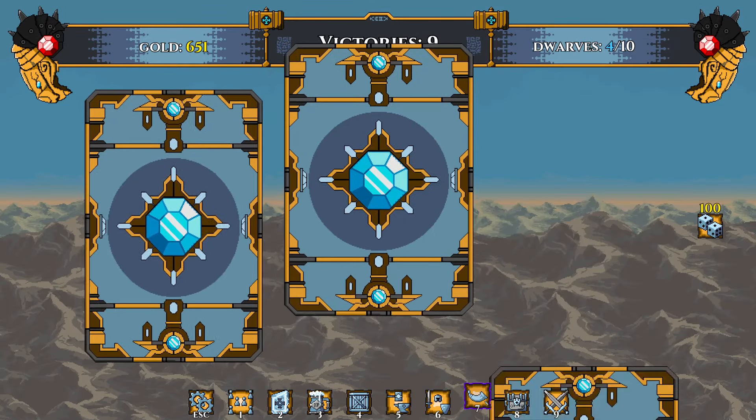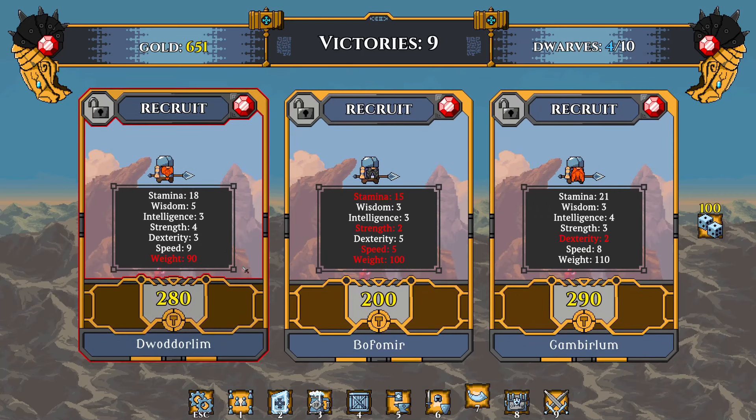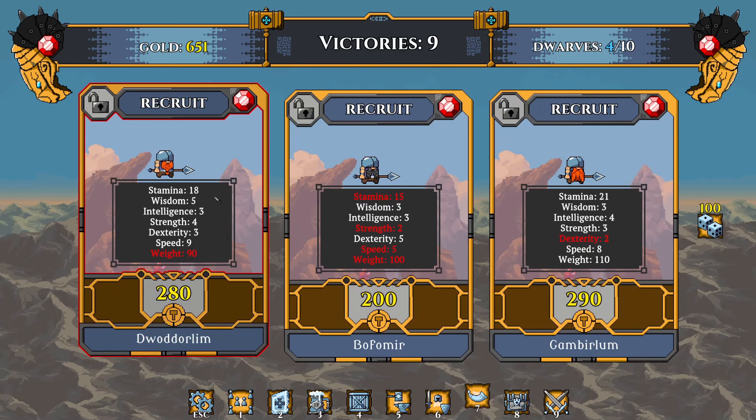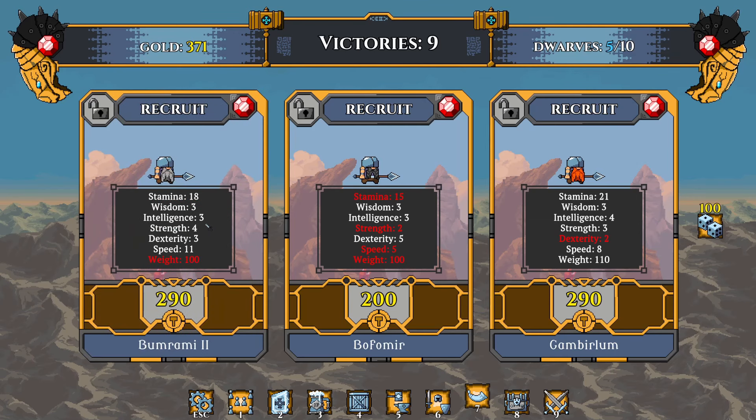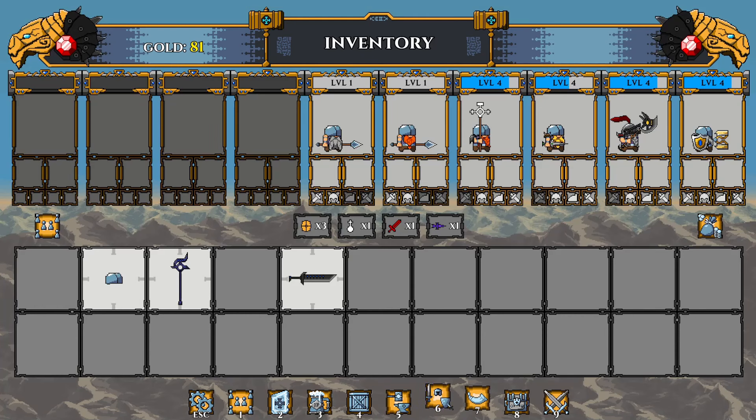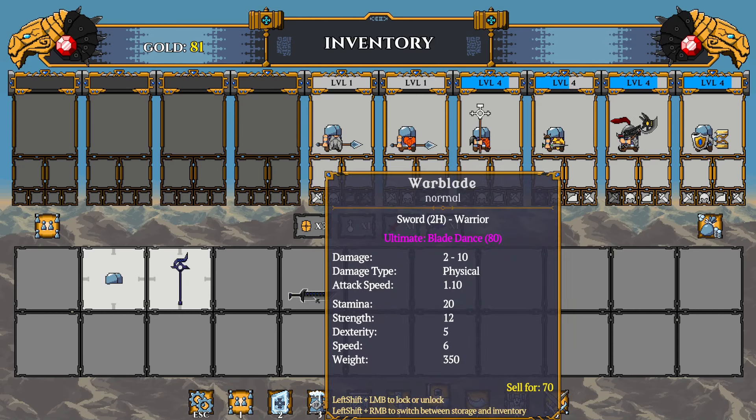Once the front line pushes everybody back, the healers defending them are usually up for grabs after that. Got some more cash. Hopefully a better ensemble of people to pick from. This guy's good at strength. That other guy's speed 11 — also really good. We're gonna take both and now we got two more guys to equip.